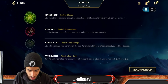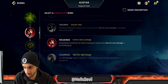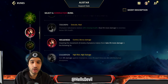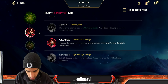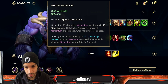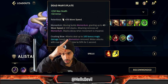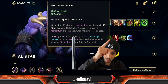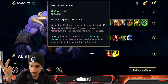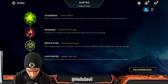For runes: Aftershock, always — no discussion. Second rune, go for Weakness. You apply Weakness so easily on enemies, so you always go for it. Also, if you didn't know, Deadman's Plate at 100 bonus stacks not only deals damage but also slows the enemy by 50%, which means they take bonus damage from Weakness. You have so many tools to trigger Weakness that you just have to take it.